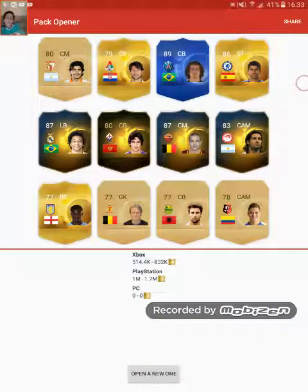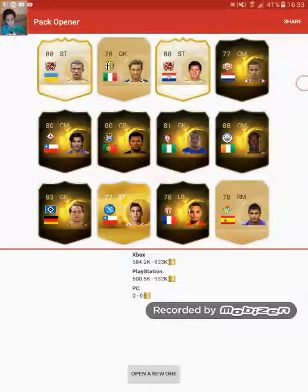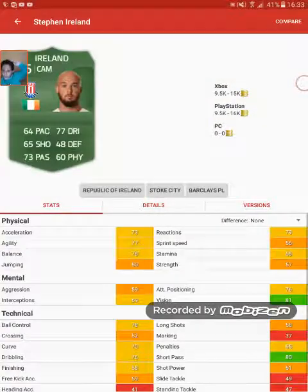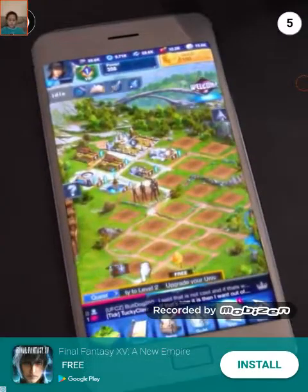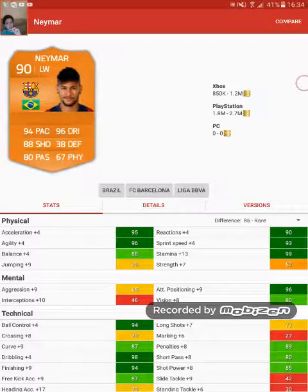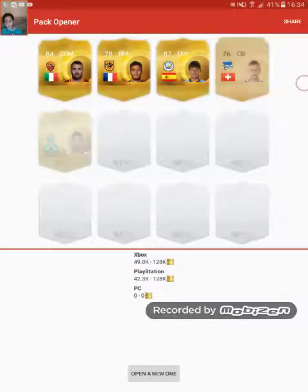David Luiz is the best card so far, so we'll just continue going. Now we're just getting uniforms. We got Robert Carlos, and we got a green player who sells for 16k — his name is Steven Ireland. Oh my god, we got Neymar! This is now the strongest card — 2.7 million. That's a lot if you want to buy him with coins.